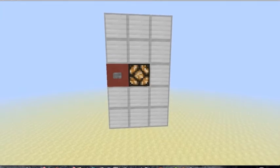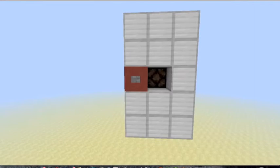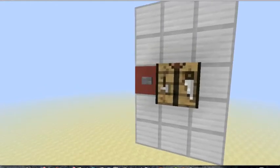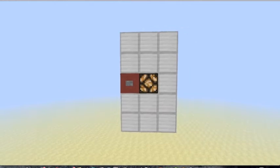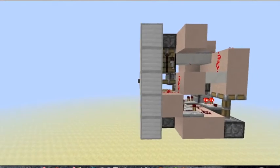As you can see, we have a lit lamp that's flush with the wall, and when we hit this button it'll swap it out for a crafting table that actually comes out one block from the wall. If we hit the button again, it'll replace it with the lamp that is still lit. Dimensions are 3 wide, 5 deep, and 5 tall.